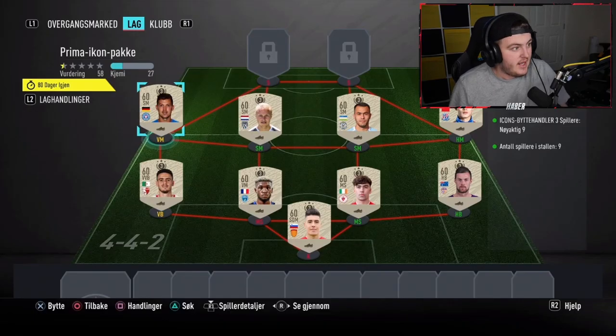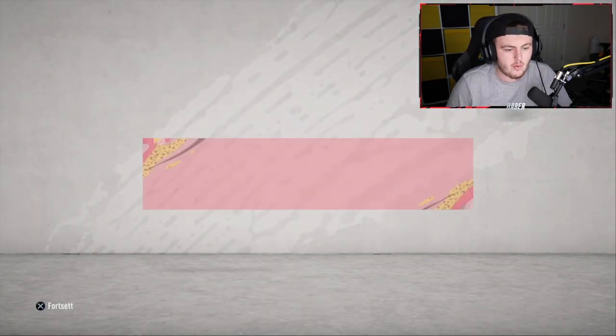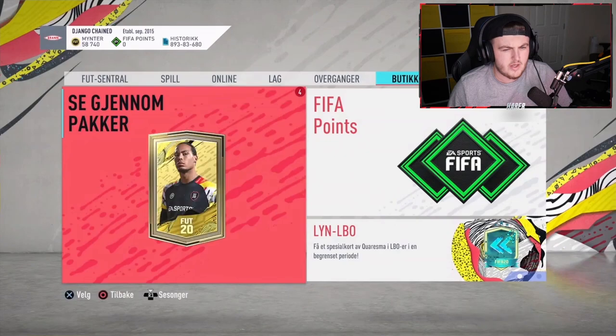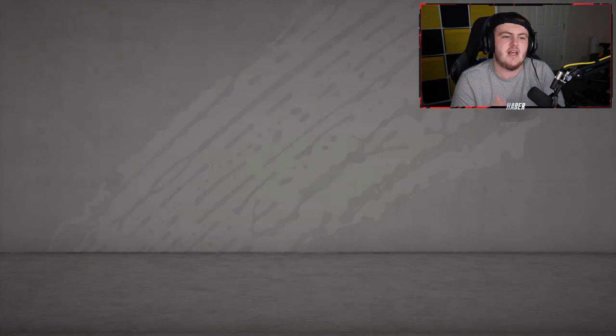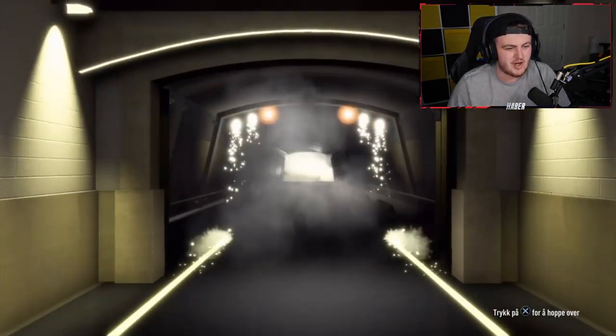And literally a minute later, we've got Sigurd Humm's pack. He literally just tweeted me straight after and was like, 'Yo, I've got one for you to open.' So we've got another one. I think this is Norwegian or Swedish — some Scandinavian language anyway. We've got a Prime Icon Pack. If it's a good nation, I won't be able to tell until the actual player pops up, which I actually like better because it's way more exciting. Here we go, what's it going to be?